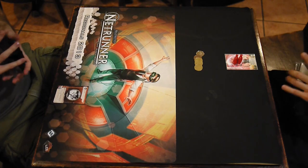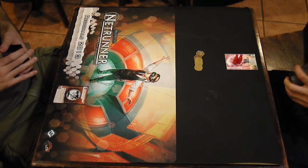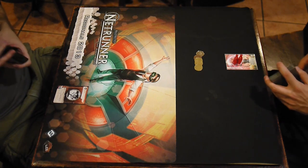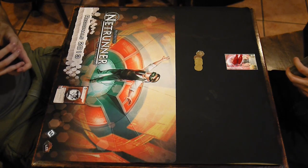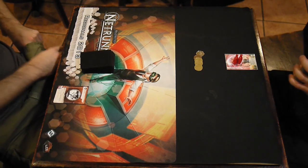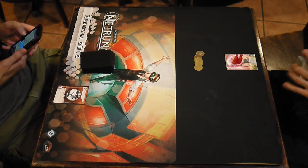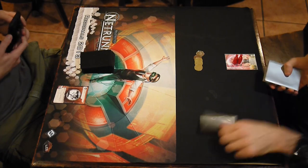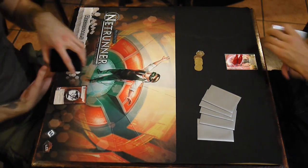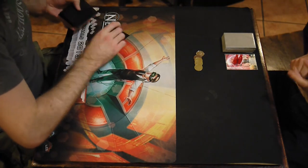So on the right, there's me. I'm playing Kate. And on the left, Jinteki Personal Evolution. The deck I'm playing is pretty much the same as the famous Kate Opus Data Sucker deck, except I've switched out the Opus in favor of the sort of default icebreakers. So Gordian Blade, Snowball, and Femme Fatale are the three icebreakers I'm using. The only sentry breaker is Femme — watch out.